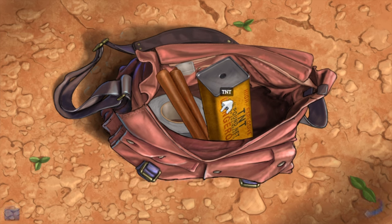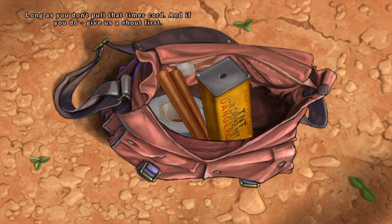Maybe there's dangerous bubble gum — maybe it's not sugar free! I'm guessing this isn't a giant stick of gum. Dead right, Georgie boy — it's TNT. Don't worry about it though, it's perfectly safe until you light it up. As long as you don't pull that timer cord — and if you do, give us a shout first. Timer cord — so it's timed dynamite.